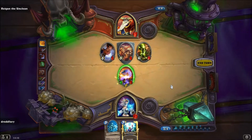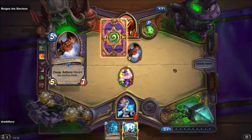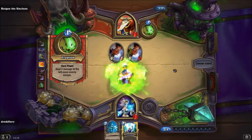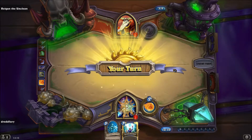Flamestrike. Einmal noch ins Gesicht schlagen — leider reicht es nicht. Jetzt hat er noch einen Doomguard, und meinen Worm kann er natürlich wegräumen. Ich hätte vielleicht den Doomguard angreifen können und ihn dann wegpingen — das war ein bisschen schlecht von mir.